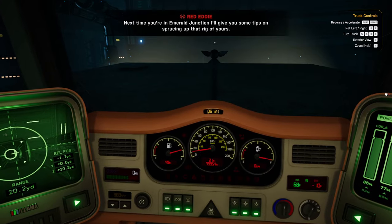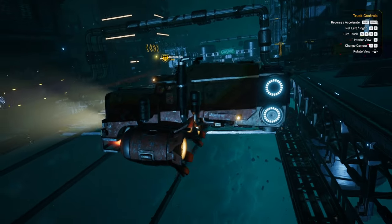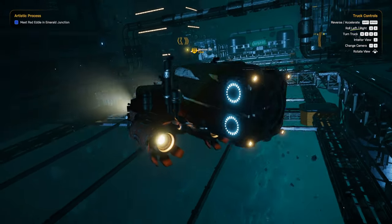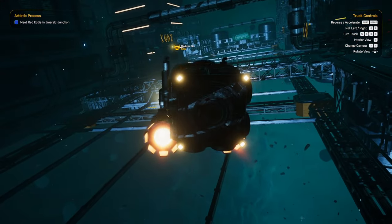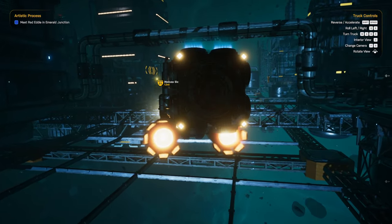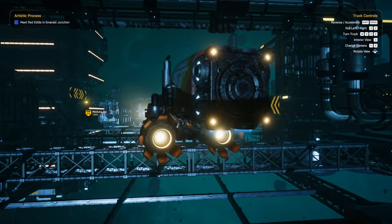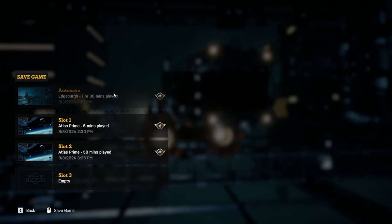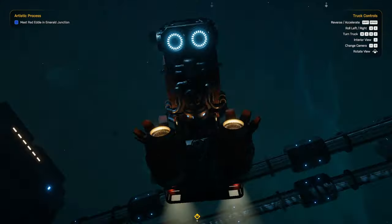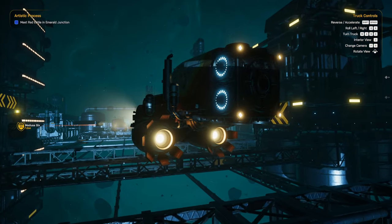Sprucing it up, cutting loose. Artistic process will involve going to Emerald Junction to meet Red Eddie again. But we could probably take a few jobs otherwise. I think for now, I'm about two hours in here and I should save, having avoided disaster somewhat — it says one hour and 44 minutes though. Alright, I'll call it for now. Thank you for watching, and I'll see you guys next time.